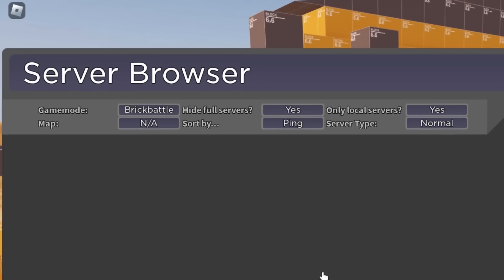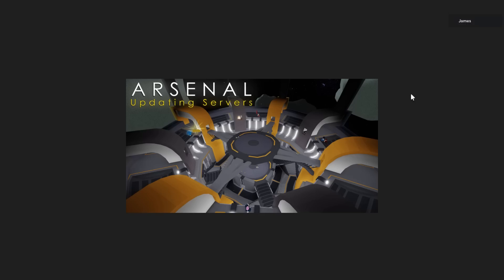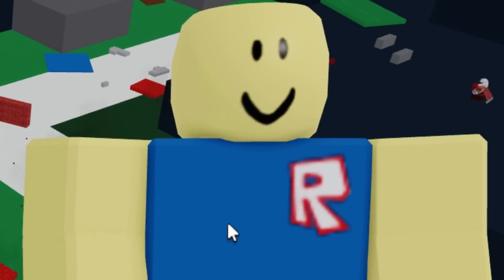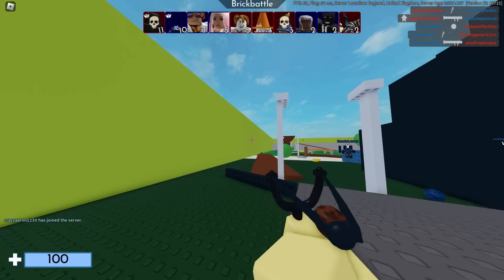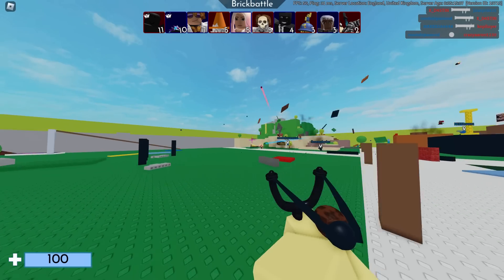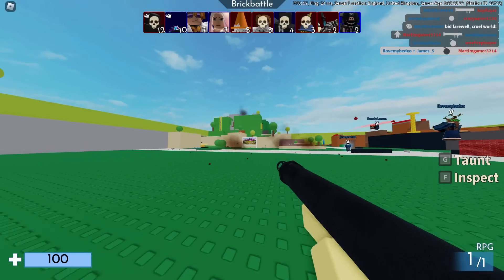Hide full servers — leave that on yes. Then do search servers and wait for it to load. Brick Battle in the United Kingdom — perfect. We're going to join this server and just wait for it to load. We're going to deploy. Choose whatever team you want, it doesn't really matter. You need to get some kind of rocket launcher because you need to destroy this wall in the corner. I've got a slingshot right now, which is not really going to help, so I'll take out one of these guys to try and get a better weapon.